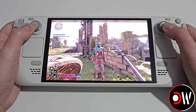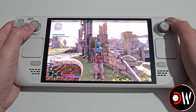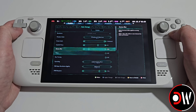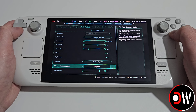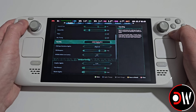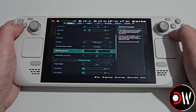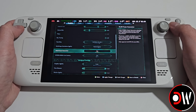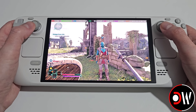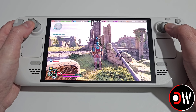Another game where we can follow the same process is Avowed. Once patched, in the settings I'm on FSR 3 balanced, getting around 30 FPS on the low preset. I can change this to DLSS, set it to performance, turn on DLSS frame generation, press X to apply, and now I'm getting around 50 to sometimes 60 FPS depending on the scenario.